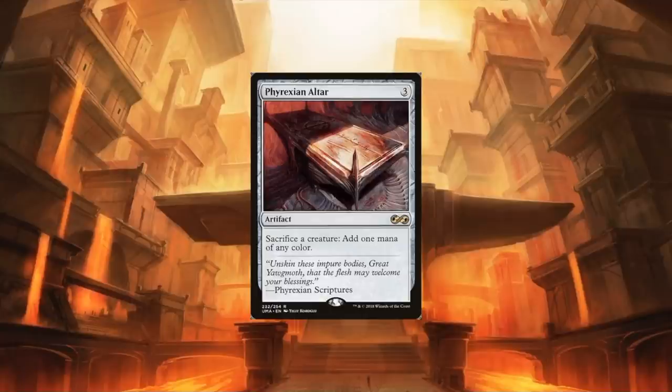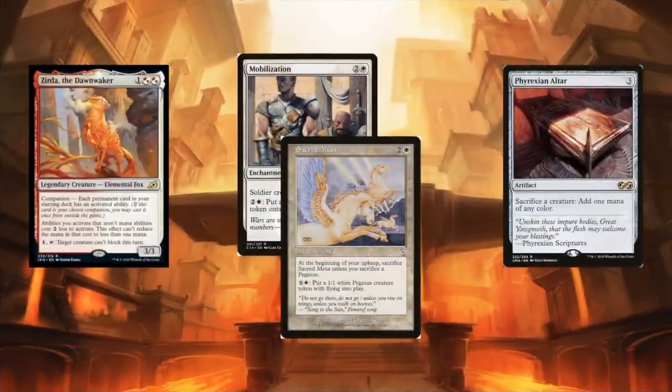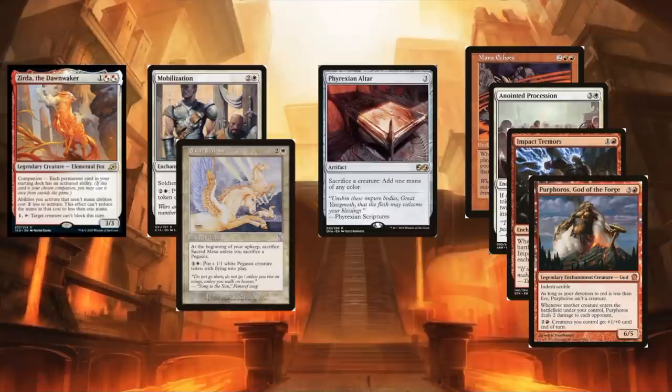Moving on from Ashnod's Altar, Phyrexian Altar allows additional combos. Zerda with either Mobilization or Sacred Mesa plus Phyrexian Altar will once again give infinite activations. Pair with Mana Echoes, Anointed Procession, Impact Tremors, or Purphoros for infinite mana, tokens, or damage. Altar of Dementia is also worth mentioning — if you want to mill yourself infinitely, Savine's Reclamation can then get you Impact Tremors to finish the combo.